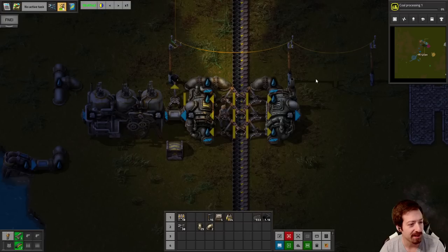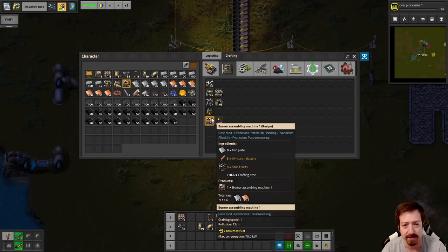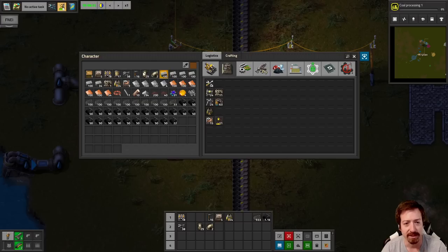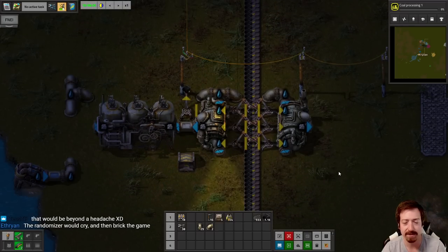Pyanodons with the randomizer recipe — now that is a recipe for death. I don't even know if the randomizer could handle it — it probably would break. In any case, I think we are going to call it a first episode there for YouTube purposes — we're at an hour. We've accomplished our first science and we are beginning to automate things, though I haven't gotten to actually automating in the buildings yet. But we're getting there. As always for those of you on YouTube, let me know what you think down in the comments, and I'll see you in the next episode.